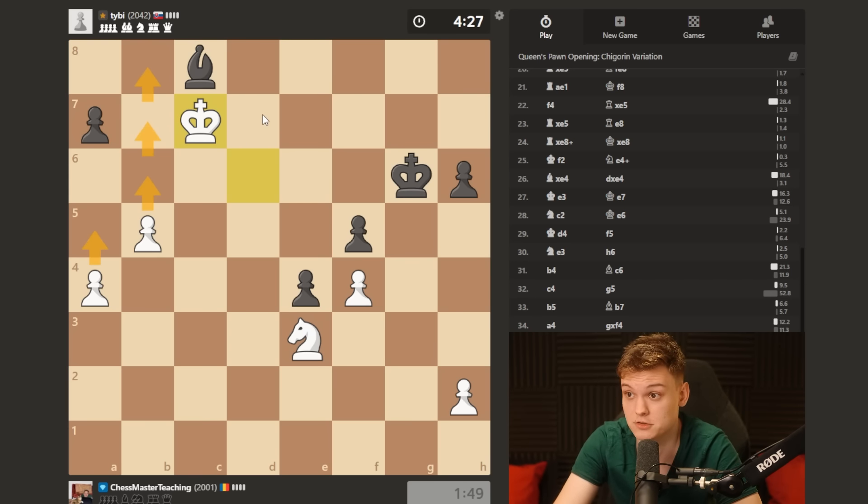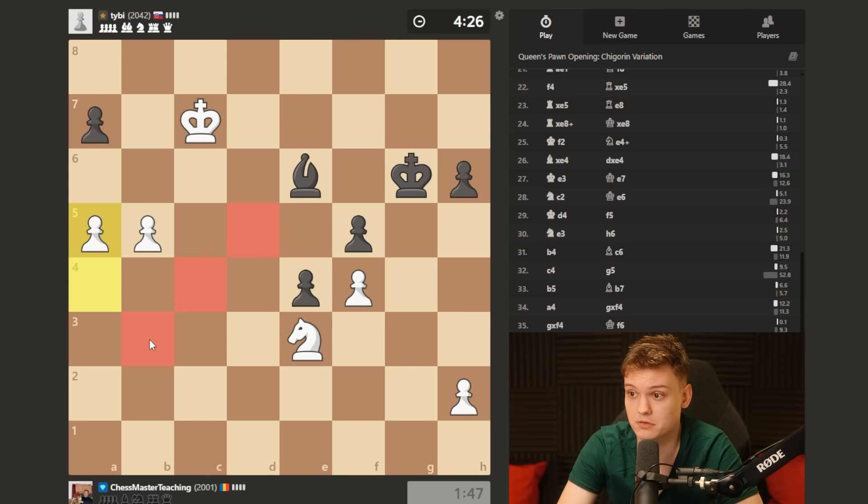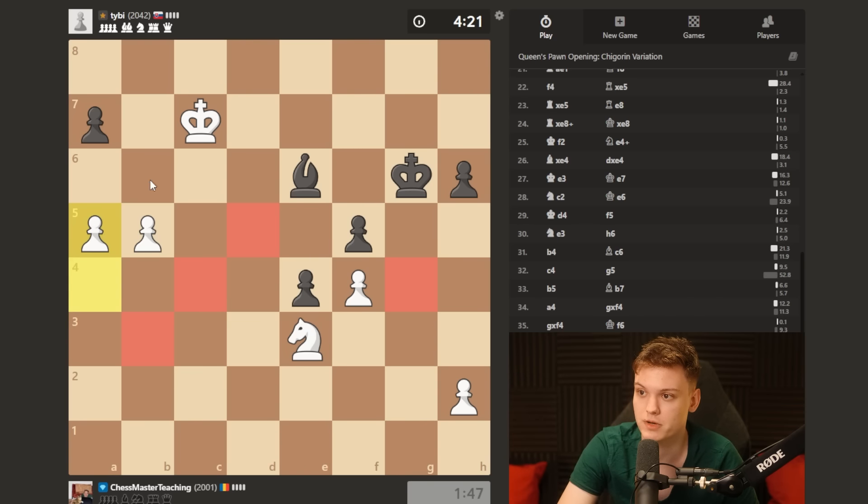The guy literally has no way to stop the queen. The knight covers everything. All the squares are dominated. All the critical squares are taken by the knight and the pawn is just having the red carpet.